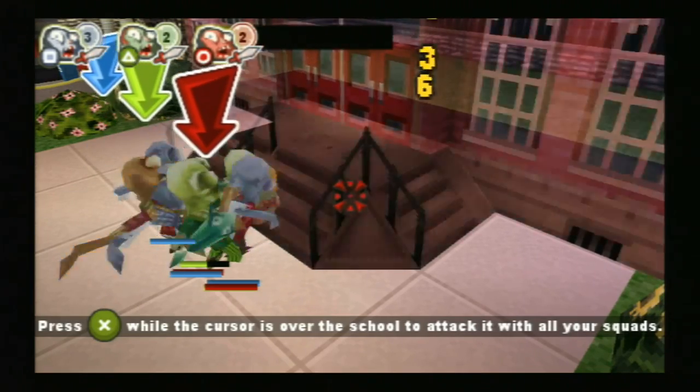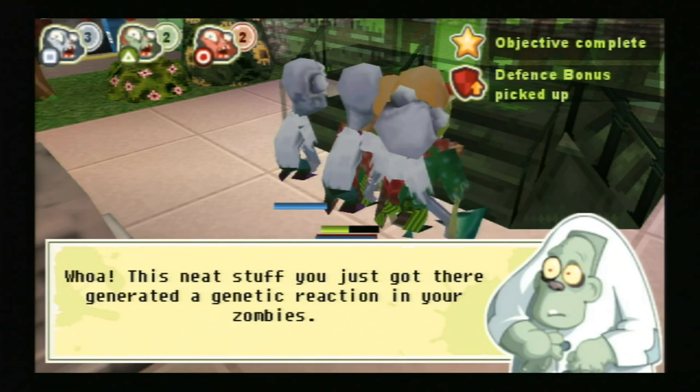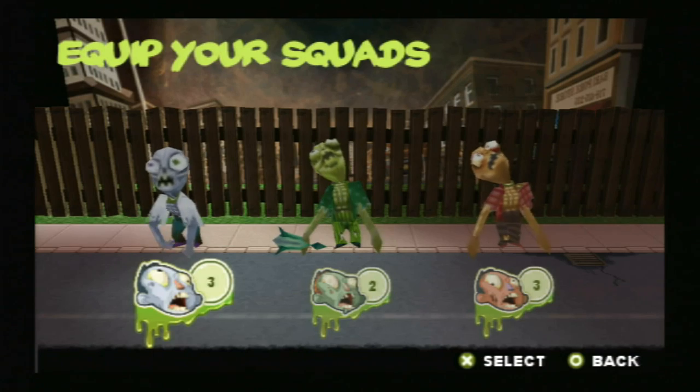This dastardly plan is set in motion by a story with plenty of awesome clichés. You've got the Mad Scientist, the Mad Scientist's Assistant, a green potion with the power to resurrect corpses. It's totally run-of-the-mill stuff, but it's a lot of fun.